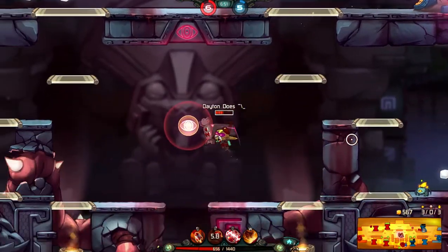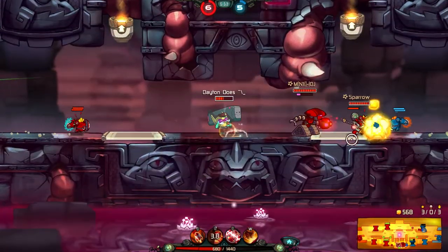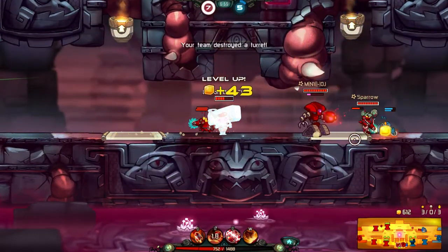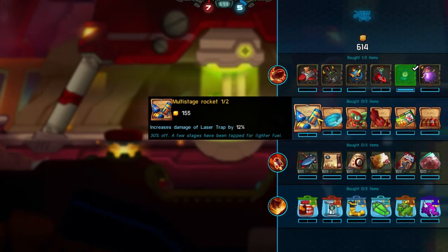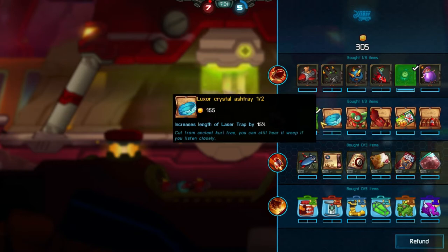I'm gonna get out of here before the clunk does something nasty and we'll go home. I got 600 solar now — that's relatively good. Their top turret is gone. I'll do damage for the laser trap.